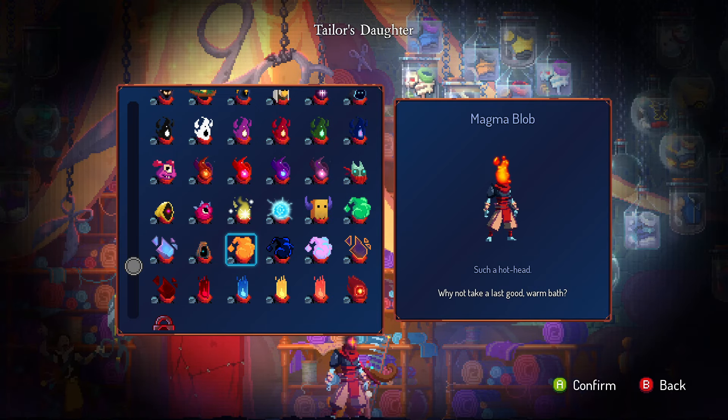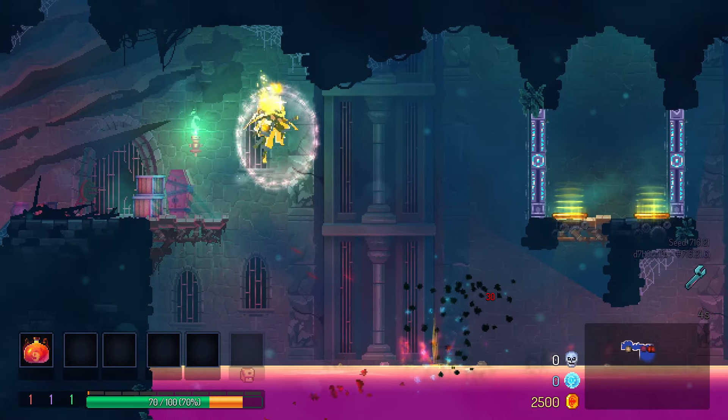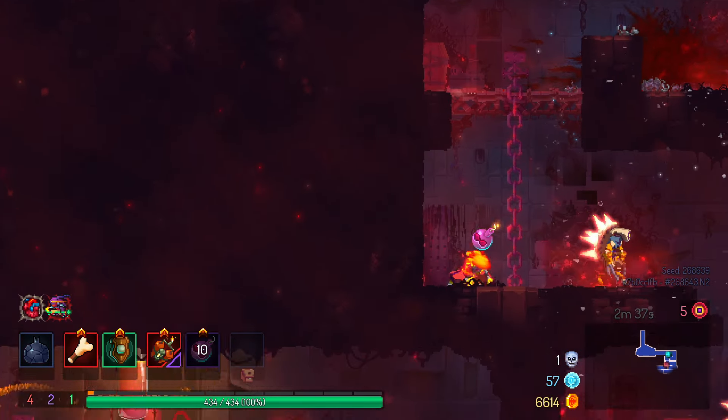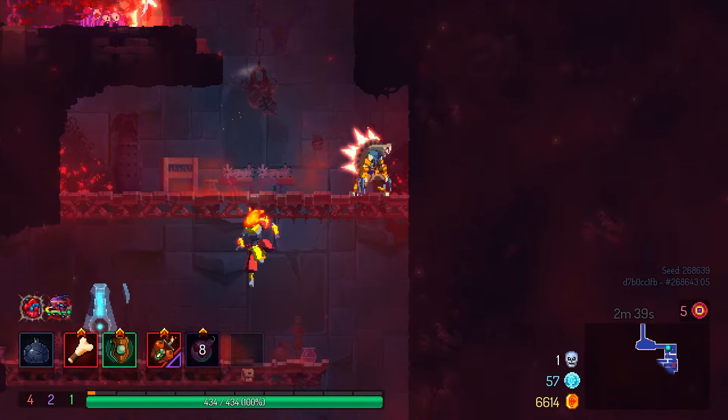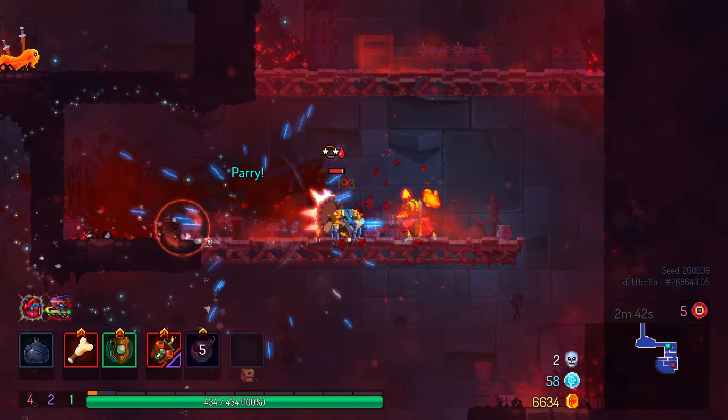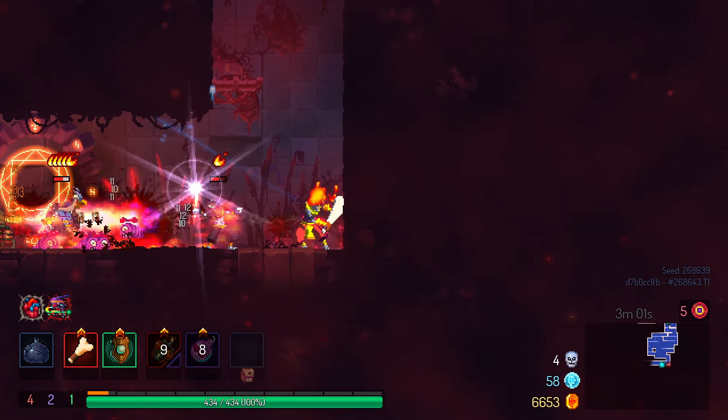The Magma Blob: a head that can double as a lava lamp. Die to lava to unlock it — easy to do at the door at the start of the game, the one that gives you the key to the cavern. One of the things with these blob heads is that they have a cutoff on the left side — what's up with that? 4 out of 10.